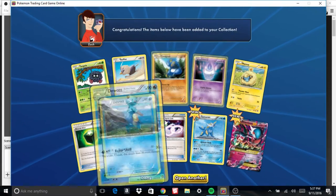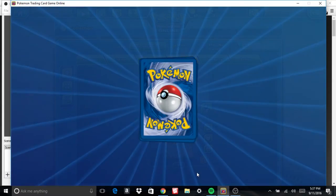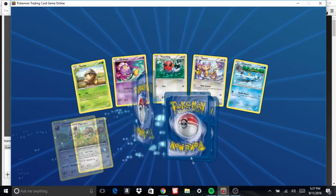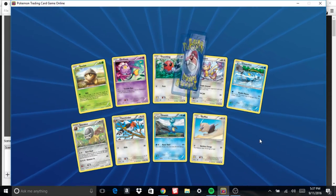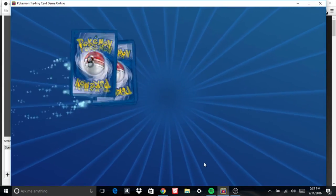Let's see what we get here — and look at that, another Mega Gardevoir. I'll definitely take that. I actually got really messed up by a Mega Gardevoir deck before. He had a... Skyfield, something like that — lets you have eight benched Pokemon. So Despair Ray really just royally screwed me.